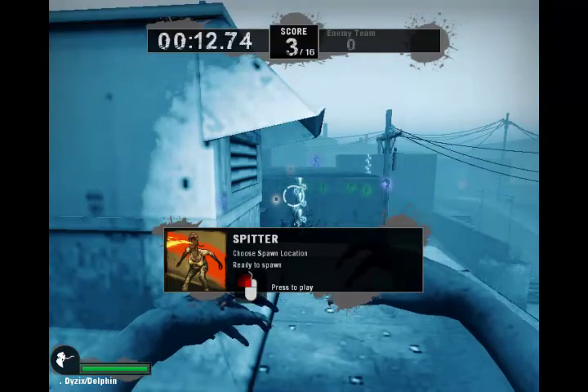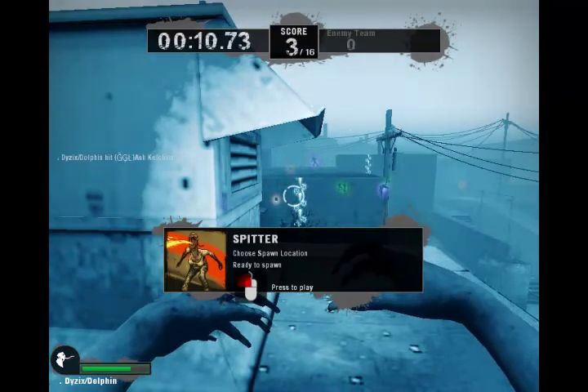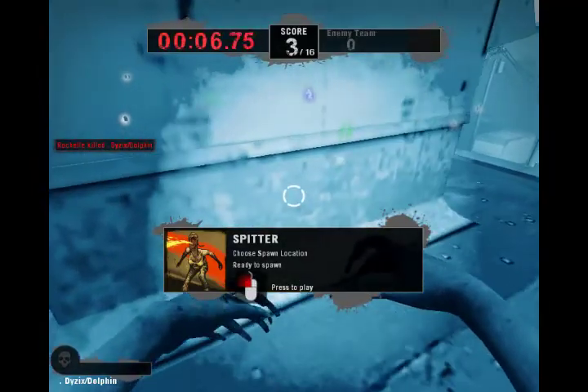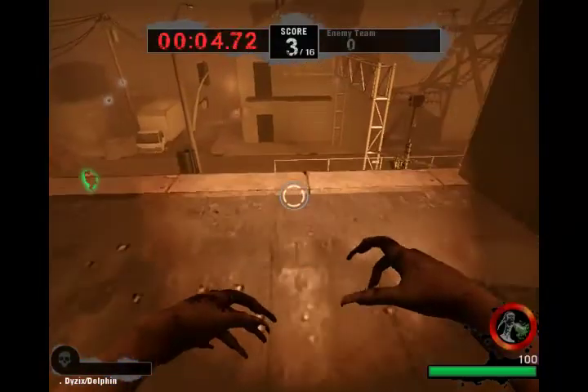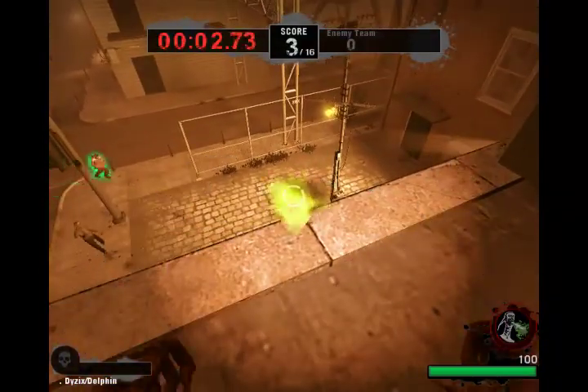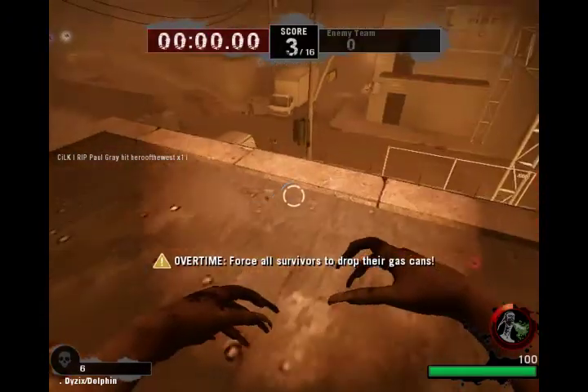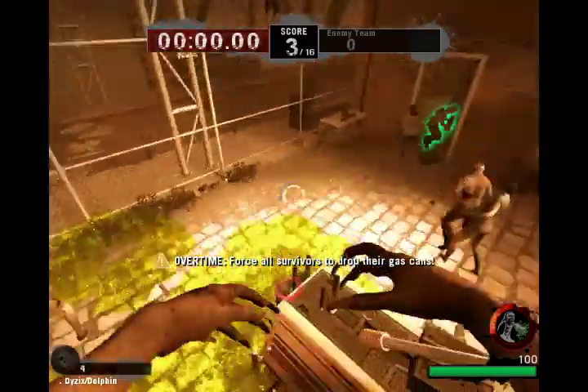As a spitter, you want to spit like 3 seconds before they actually get to the place to start pouring it in, or else it's not going to work, just because spitter goo is cool like that. Here you see I spit, and by the time it gets there, he starts taking damage and he can't pour it in, so it gives Disix some more time to spawn.